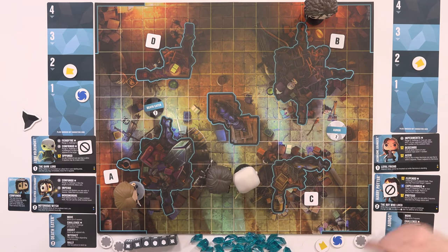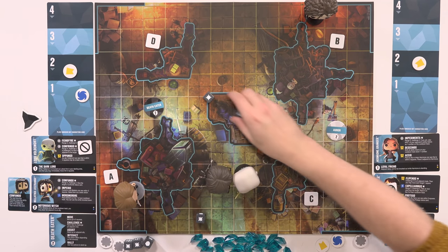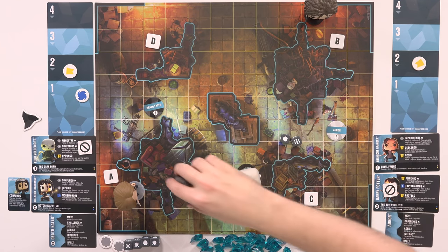You can challenge someone, which means that if you're next to someone, you roll dice. You roll two dice and they roll whatever their defense stat is — one in this case. Exclamation marks are crits, explosions are hits, and shields are defense. You can also stand people up. One of my biggest annoyances when we were playing is that it felt like it was never going to end, because you would walk over, hit me, I'd get knocked down. When you're knocked down and you get hit again, you're knocked out, meaning your characters essentially die but get put on the respawn track.